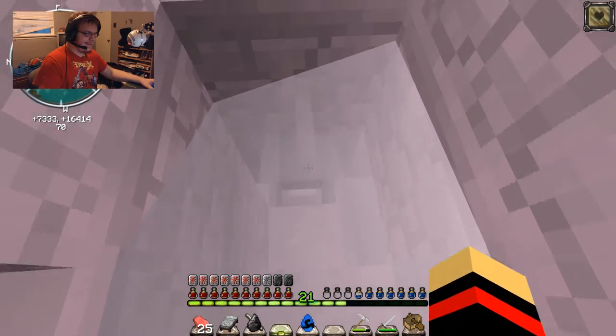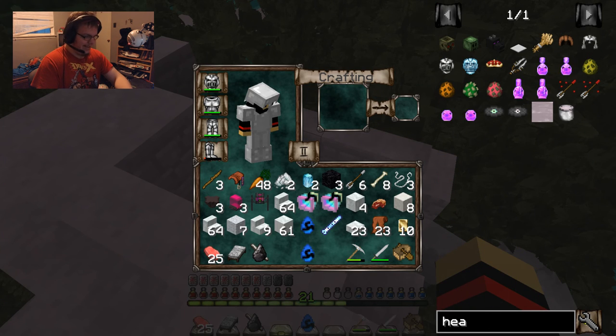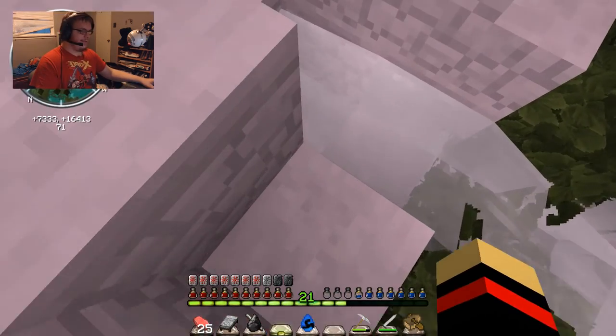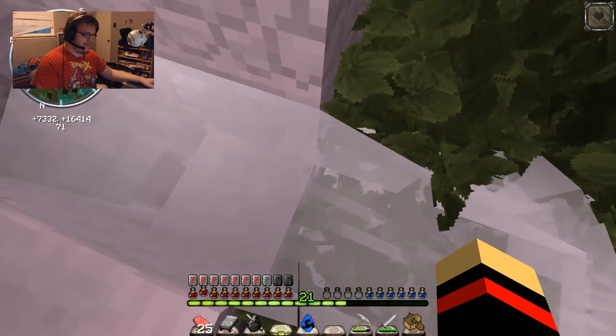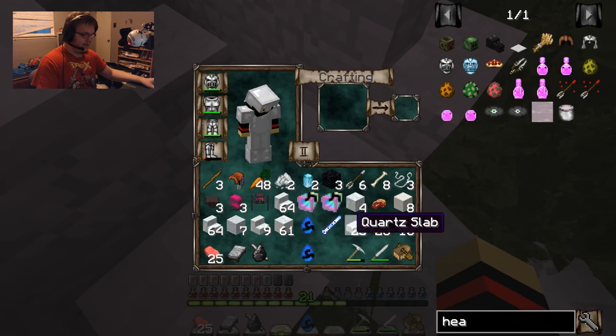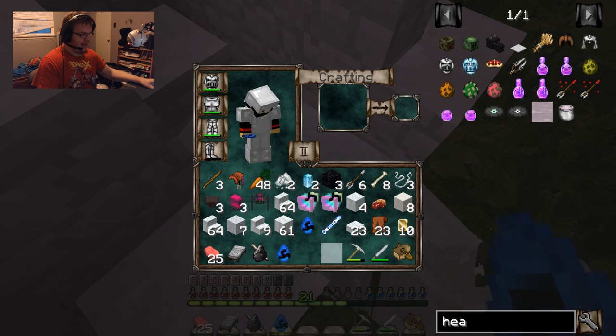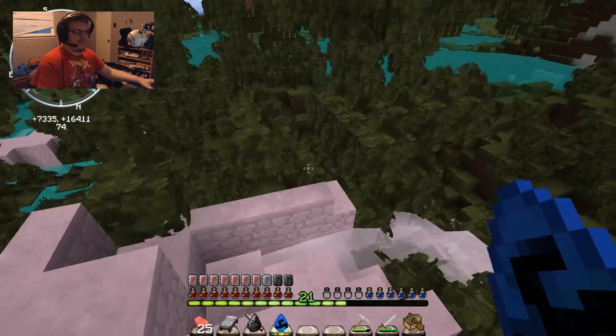This stuff right here — healing tears is what it should be called. Here's a healing tears bucket. This is the actual liquid. So if I were to find the source and scoop it up with a bucket, I could take it with me, which appears to be right here. The only problem is I don't have iron on me here.